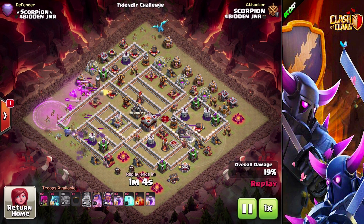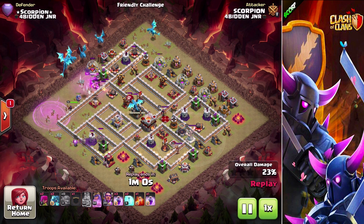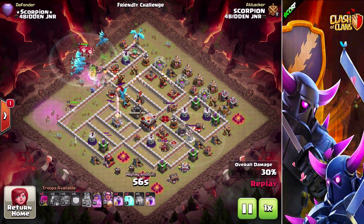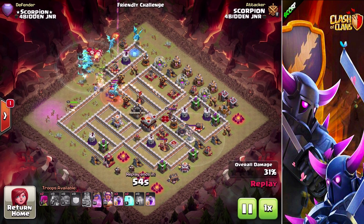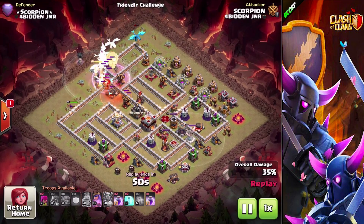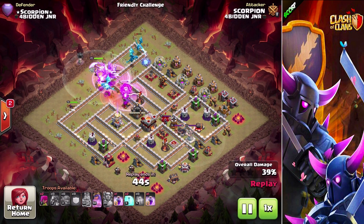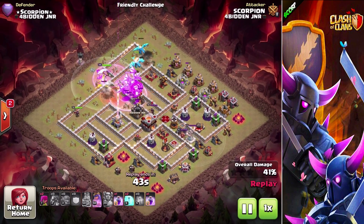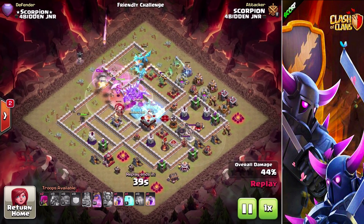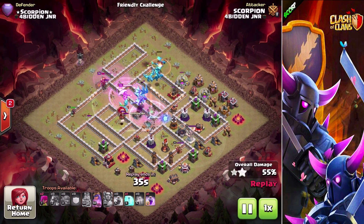I also brought in the eight bowlers with the King and Queen at 9 o'clock. This is not a strategy video — I'm just showcasing the electro dragon so you guys at home can get an idea of what they can do at max level. I brought in the max level balloons; out comes the electro dragon from the enemy CC. I put a poison down for the electro dragon, then hit the Grand Warden ability along with a rage spell to get everything moving into the base.